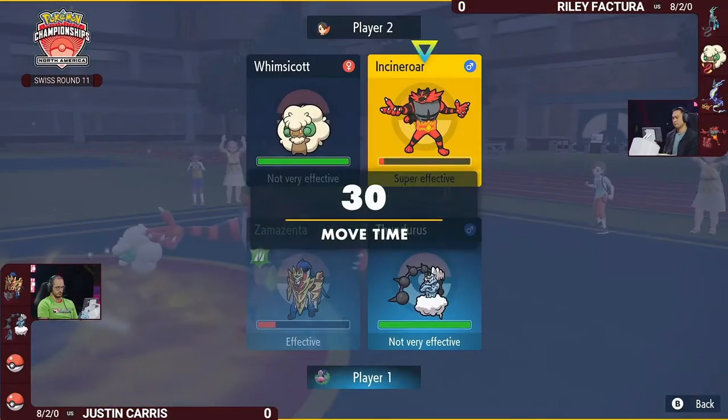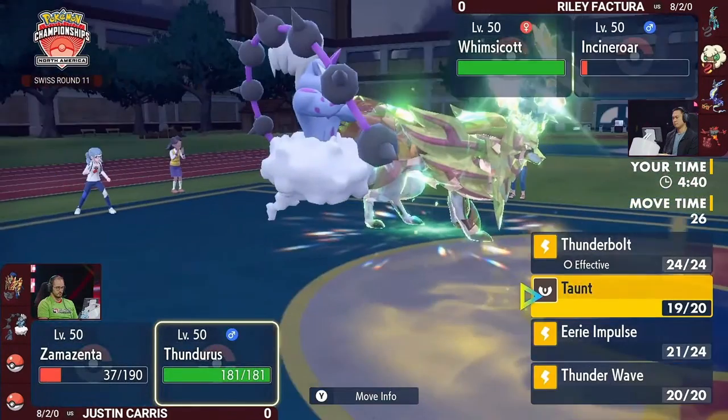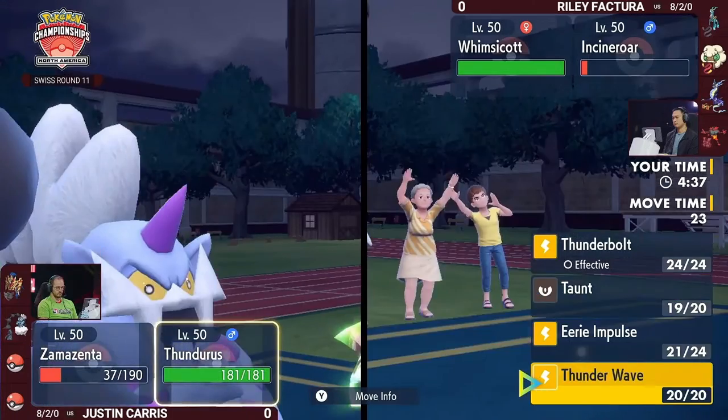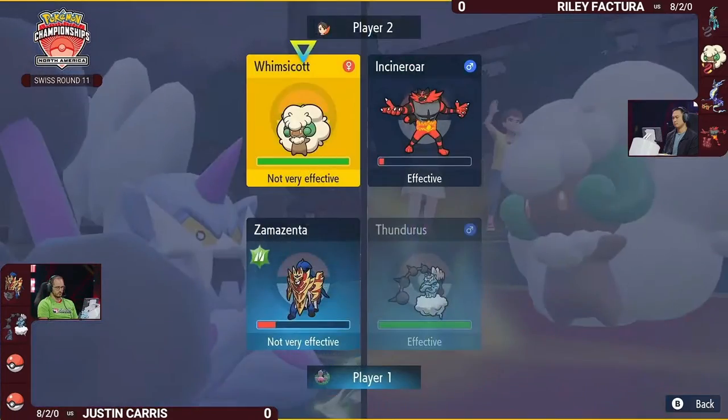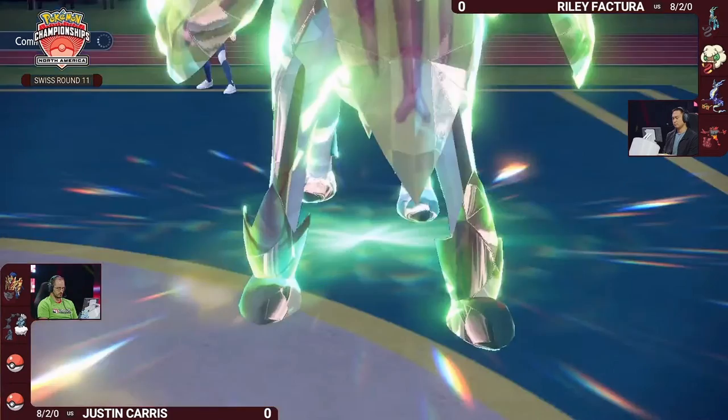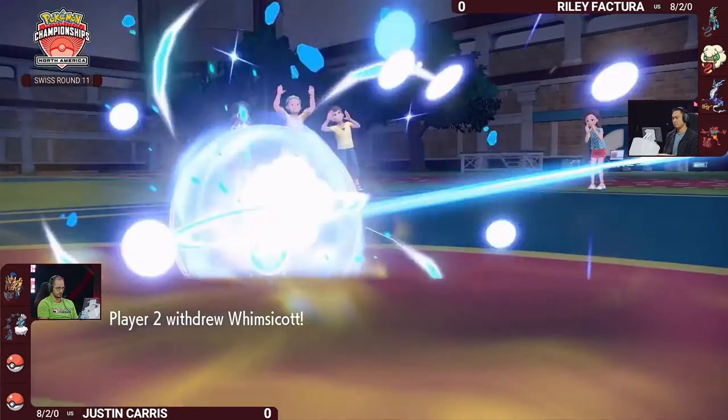Because Incineroar is a Dark-type, you cannot paralyze it with Prankster Thunder Wave — Dark-types are immune. Zamazenta is no longer afraid to just go for any attack. Based on how either of them are trained, it's still possible Zamazenta out-speeds Incineroar. If Incineroar is faster than Zamazenta, Riley's in a great spot. If not, Justin basically has to pick whatever wants to get knocked out.